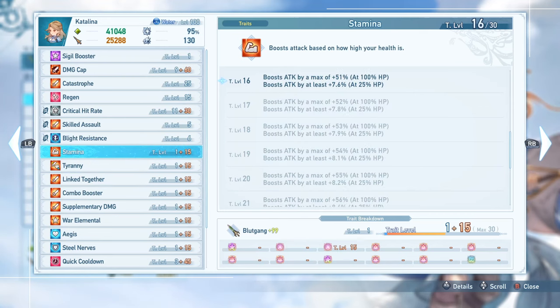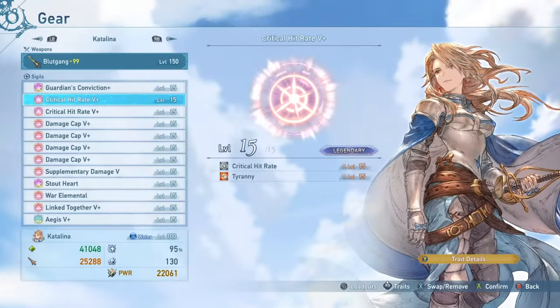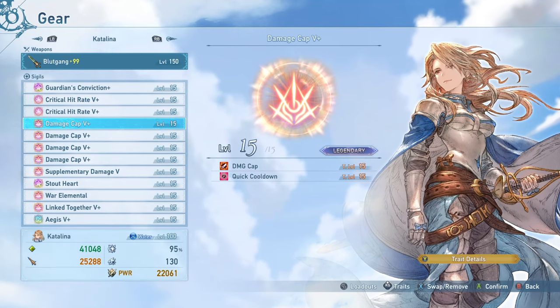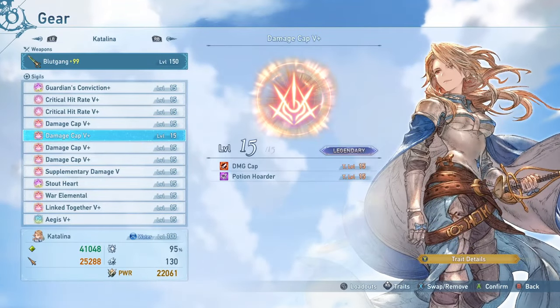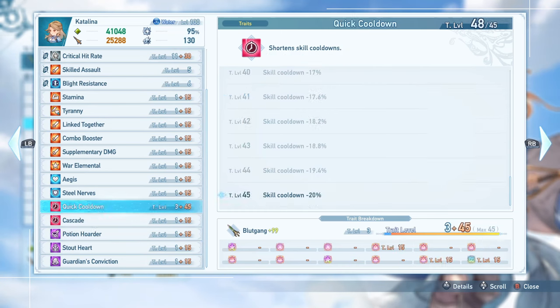Stamina gives a 51% boost at 100% health, which you should maintain most of the time. Tyranny gives a 36% universal boost at the cost of 20% of your health — really nice to have. Four Damage Cap 5+ sigils ensure you're hitting the absolute maximum damage possible. Quick Cooldown is extremely good on Catalina because you want cooldowns up as much as possible to chain attacks and keep Ares active, and it also gives more uptime on Azure Sword so you can re-summon Ares faster after losing it.